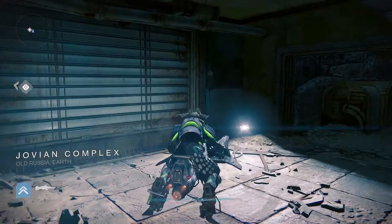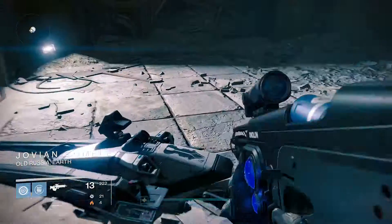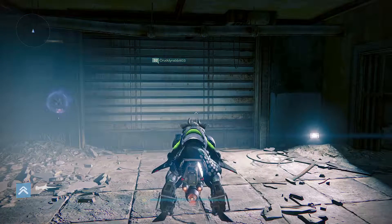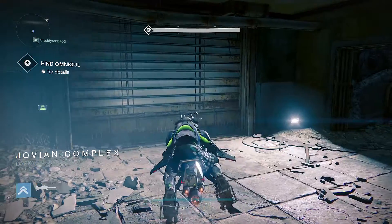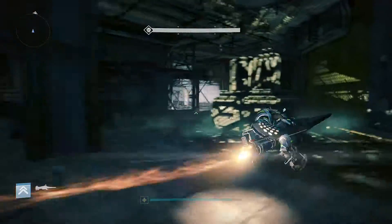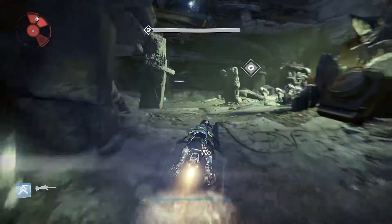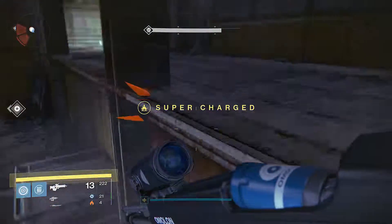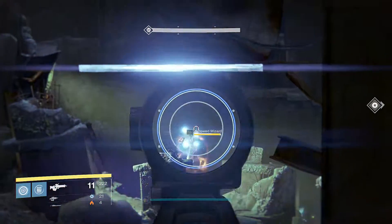Then you can get your sparrow, come over here, put the ghost in real quick, hop on the sparrow, and wait for the door to open. Now, normally when you would come in here walking, you'd have to fight Omnigol — all these Thrall pop up, the ogre, all that good stuff. Just go right past her. Hang out up here for a bit. You can take some pop shots at these wizards.